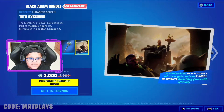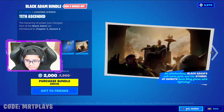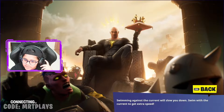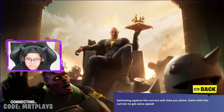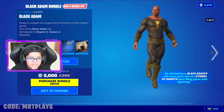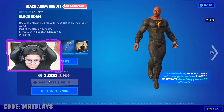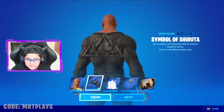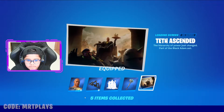Here we got the Fates Ascended loading screen — look at that, Black Adam with the crown right there. Chaos Agent and all the other characters are dying from this guy. He's got victory crowns, my guy is cool, he's a sweat. Looks like a crown-up to crown shine. So this is the bundle guys — let's purchase the Black Adam bundle. I got the bundle: Black Adam skin, back bling, emote, pickaxe, and loading screen. Let's go!